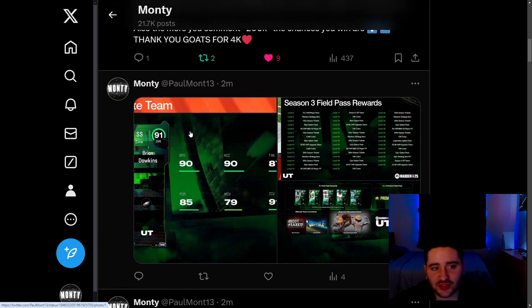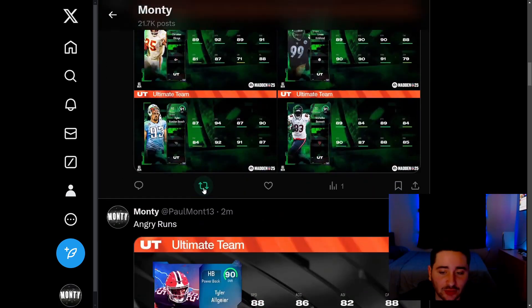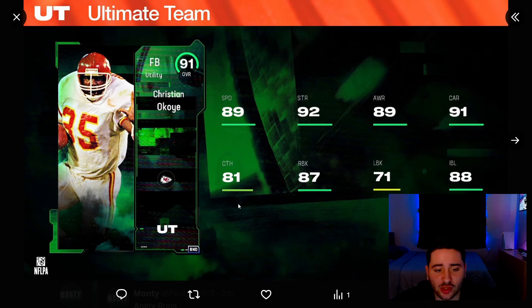Give your boy a follow on Twitter at pullmon13 — all the links to my socials in the description below. Let's take a look at your free Season 3 cards. We got 91 Christian Okoye — these all start at an 85 overall by the way, and he goes up to a 91 using those upgrade tokens.